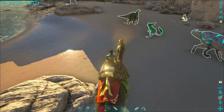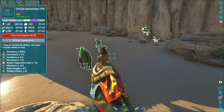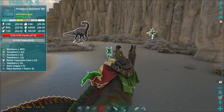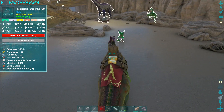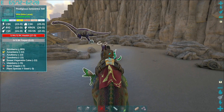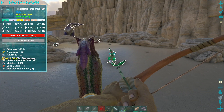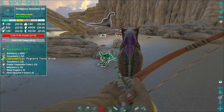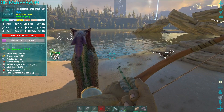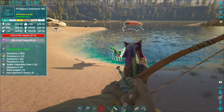Oh, what's this shiny? That's a glow bug! And there's a giant jaboa — I want the giant jaboa! Tameable by KO — what does it eat? Plant species Y seeds are the best, but normal berries work too. Wait, I want the giant jaboa! How did that not hit? Oh god, now you're going swimming — your torpor drops really quick when you're in water.